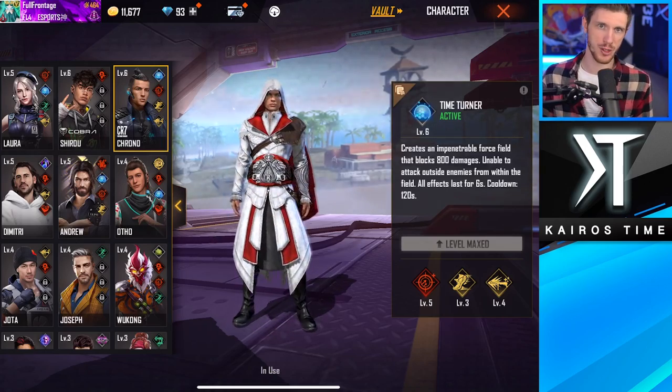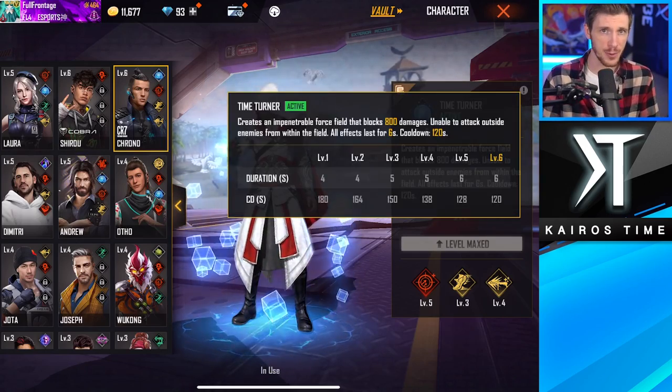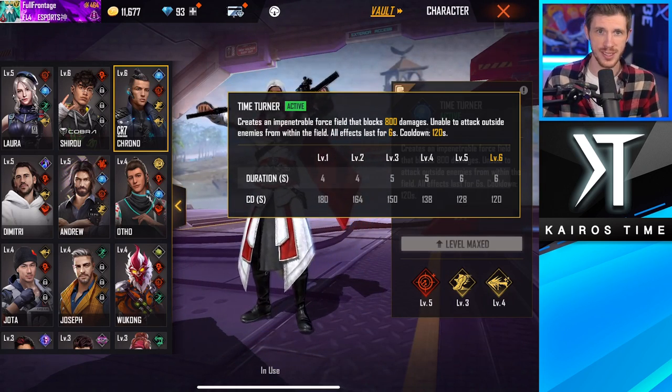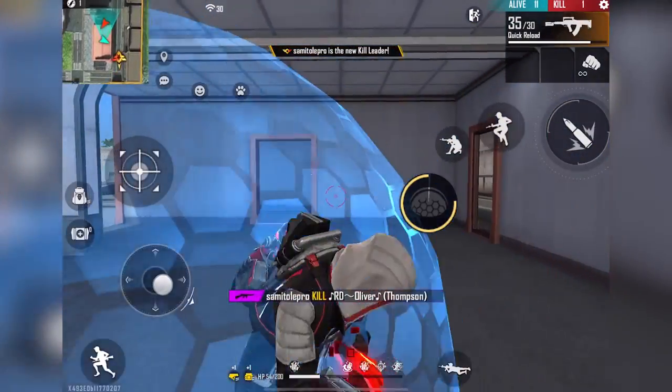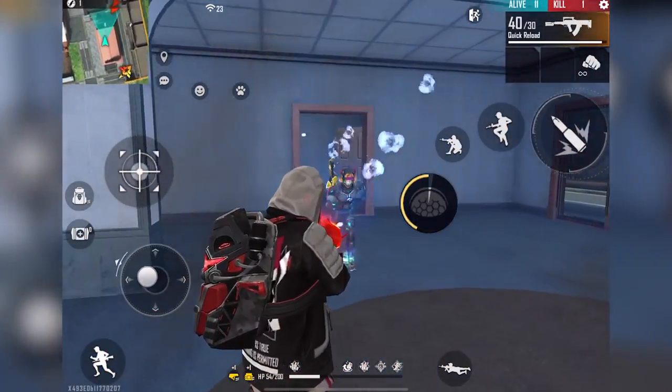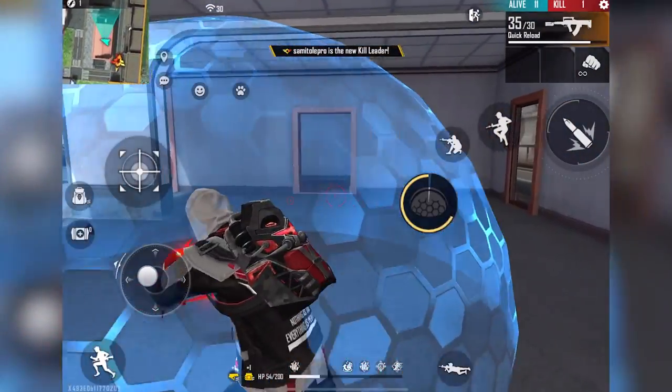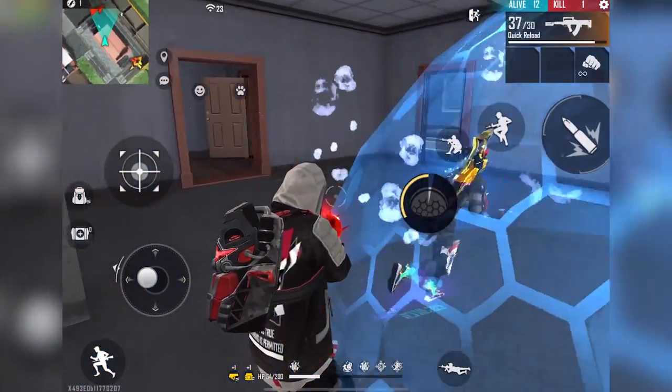Next, we have Chrono's Time Turner ability, an active ability that creates an impenetrable force field blocking 800 damage for six seconds. This has a two-minute cooldown, which is somewhat long, but if the match lasts up to 10 minutes, you could use this four or even five times. This ability can absolutely come in clutch if you're under heavy fire.